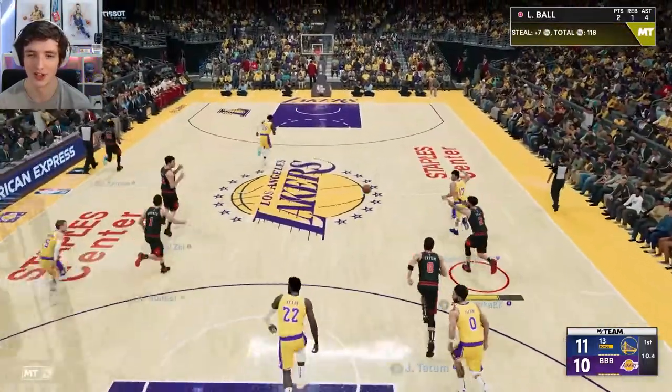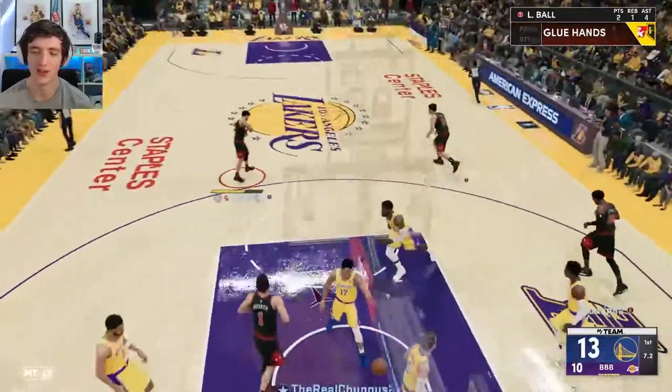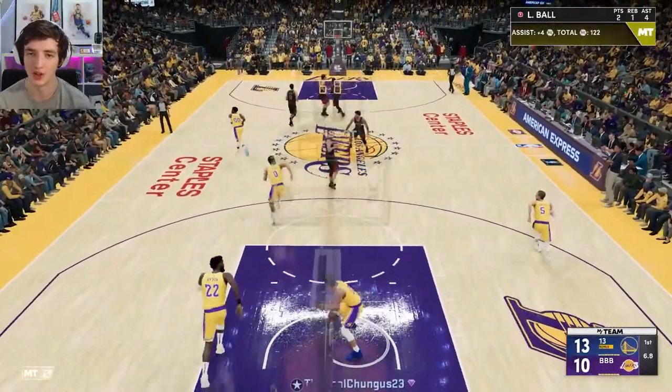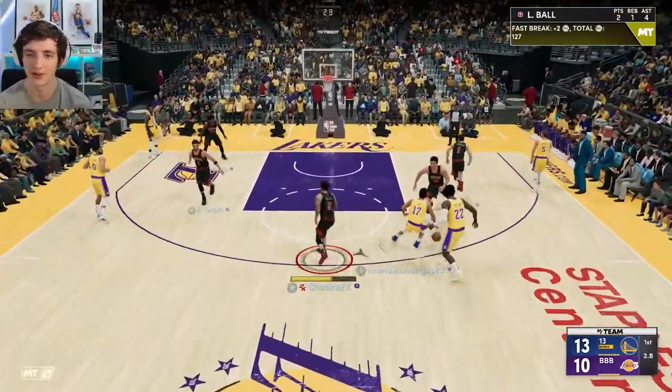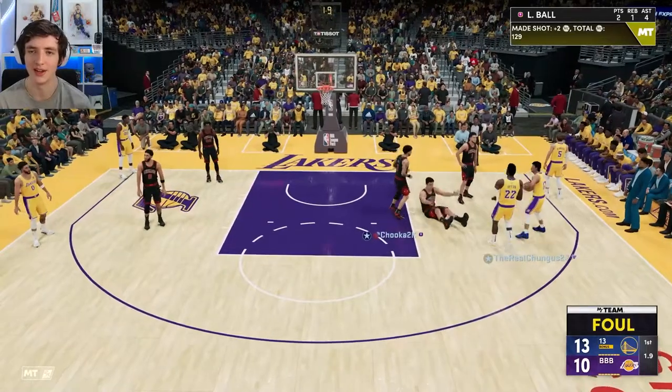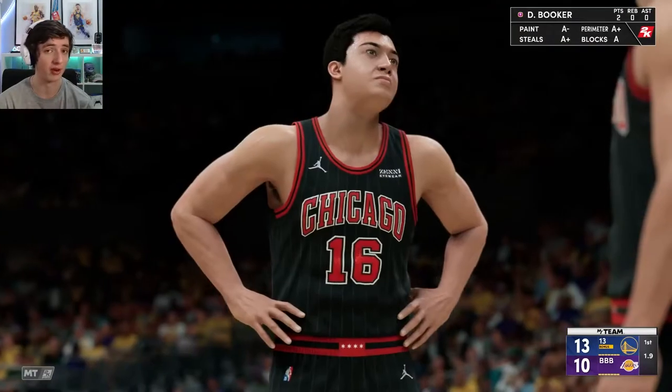Here we go in transition. This sort of movement up in transition inside to Devin Booker — these sort of possessions are where Lonzo will really shine. You can compare him to Derrick Rose — Derrick Rose's speed is, I think, 98. So it's a ridiculous speed comparison. But we will do a Derrick Rose gameplay tomorrow.